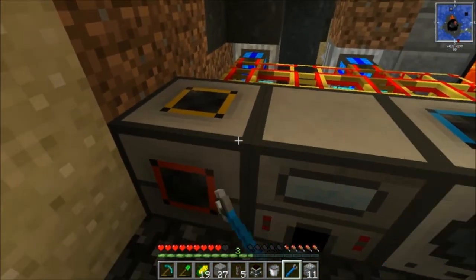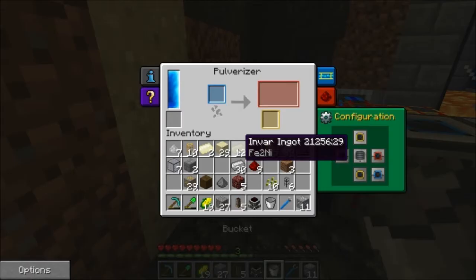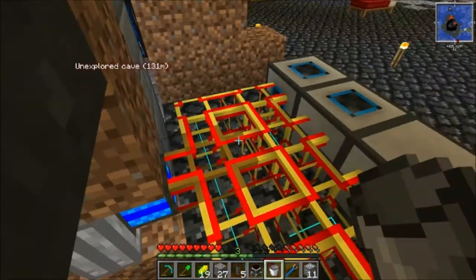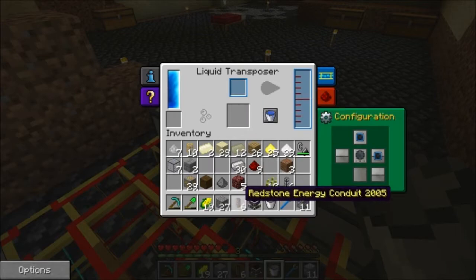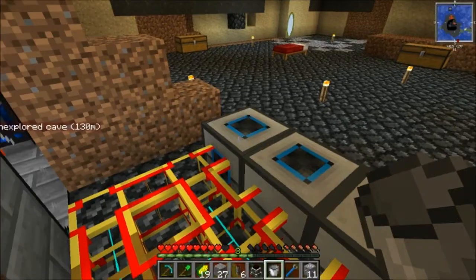Now basically we have pretty much a reliable source of power. As you can see all these machines have filled right up to the top. There's another conduit for us and all of our redstone is almost gone out of here.